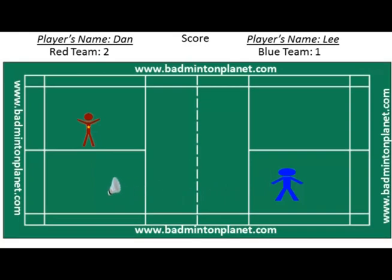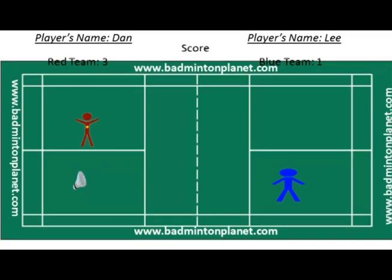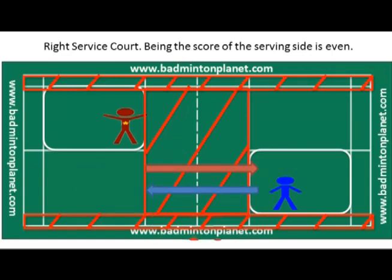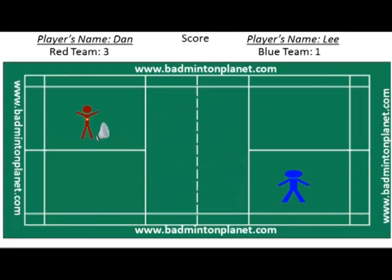Dan will move to the left service court as well so that he can return the serve from Lee. Lee serves, but instead of serving diagonally, he serves to the opponent's side directly opposite from him. Remember, when you serve you should serve to the receiver who stands in the diagonal service court — you will lose a point if you serve to the side directly opposite from you. The score now is 3 for Dan and 1 for Lee.